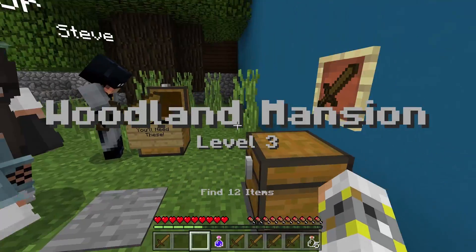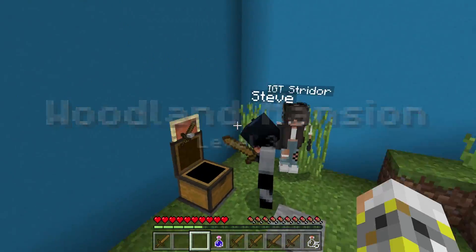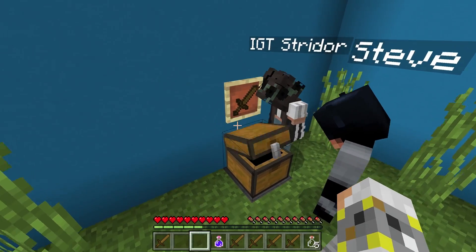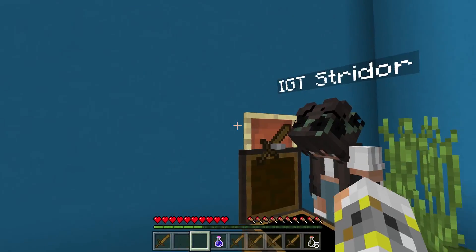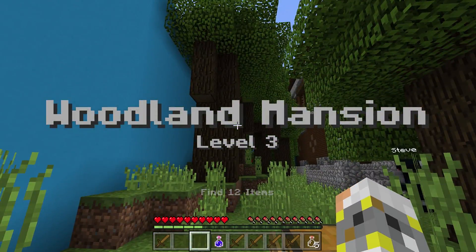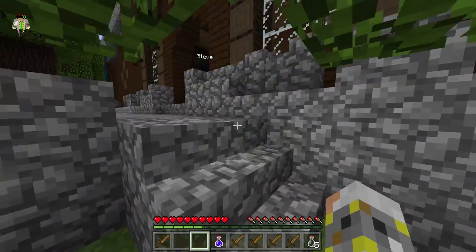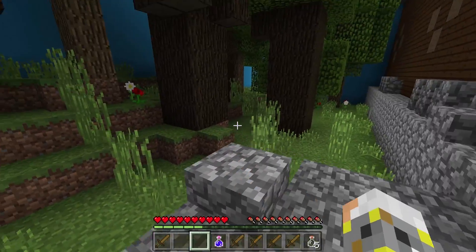Hey, what are y'all doing? Hey guys, welcome back to IGT! We are playing Find the Items again. Mommy, yes — I'm gonna catch you up real quick. Do you see this chest? Yes. Do you see the swords? These swords are hidden. I believe there's — yep — there's 12 of them hidden. Me and Bubs have already found all 11.